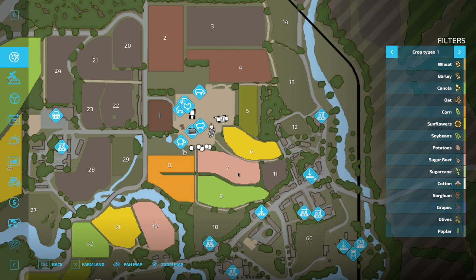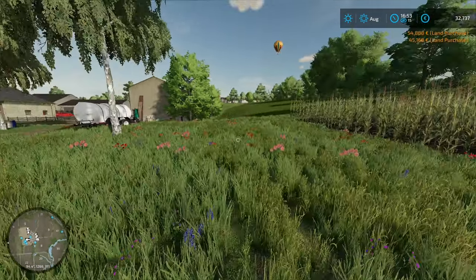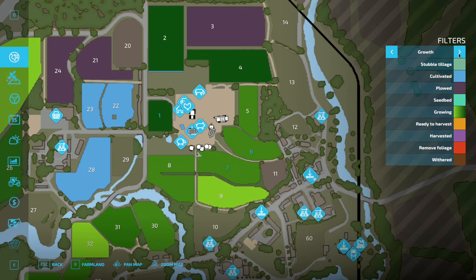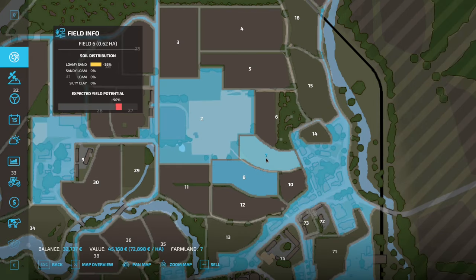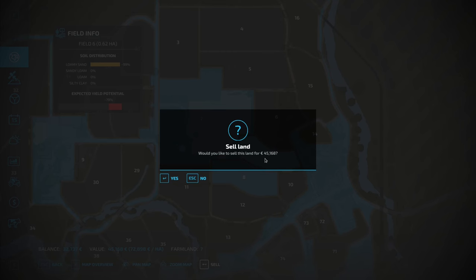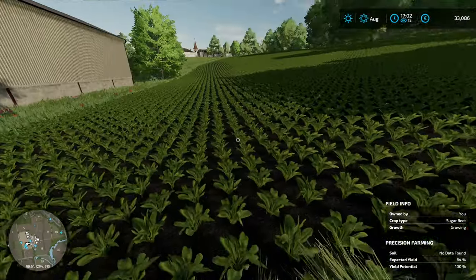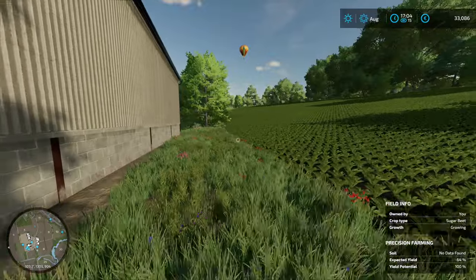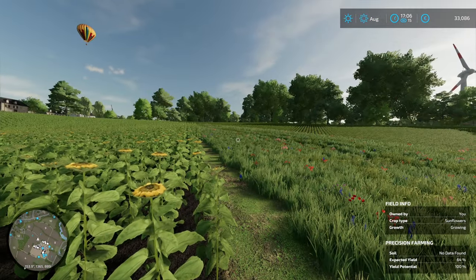I think field seven and field six — those are the ones. We now own these fields. They are steadily growing and not quite done harvesting — they're going to be ready to harvest at the same time, aren't they? I could sell field six back for 45,000 and get the same amount back. Hmm — that's 20,000 more expensive, and if we need to lease any equipment we won't have enough. You know what, I'm satisfied with my purchase — field seven and six are now ours: sugar beet and sunflowers, neither of which I've done before.